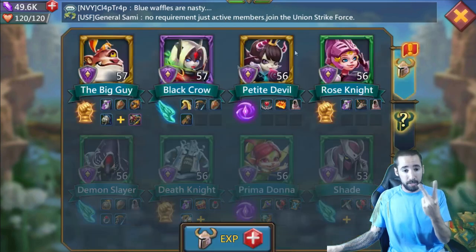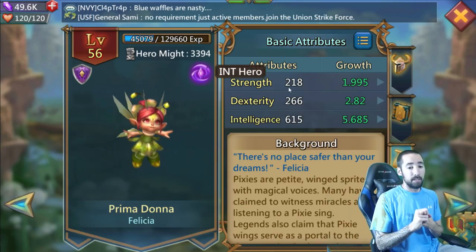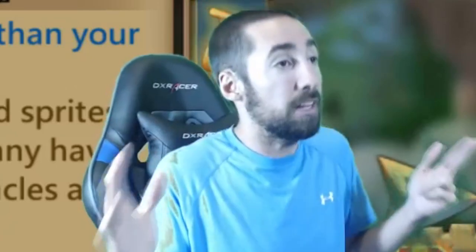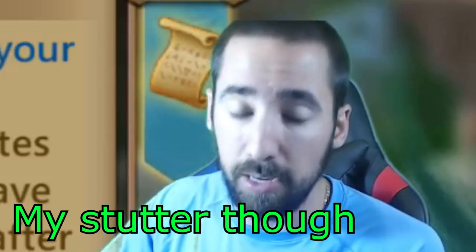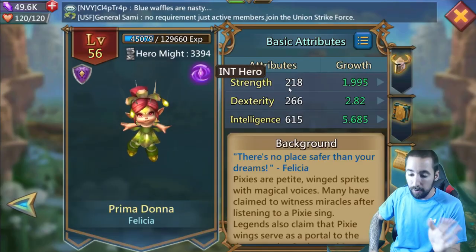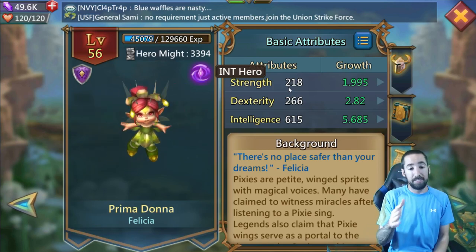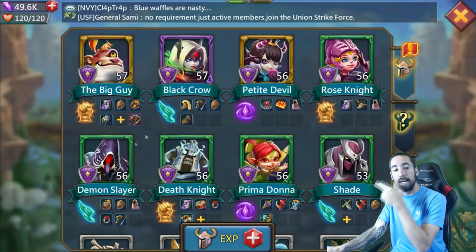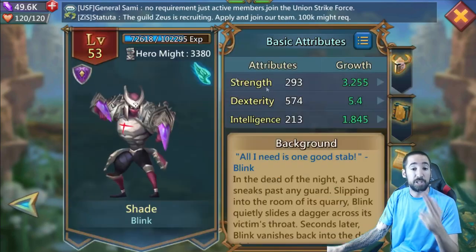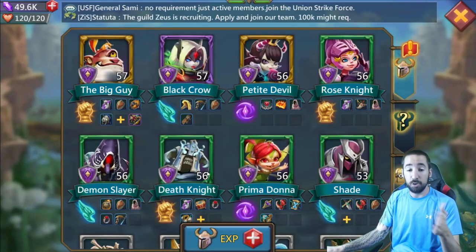You have your Demon Slayer — use Demon Slayer. Not Death Knight, because he is a strength hero. Here is your intelligent hero. Prima Donna — I call her Pixie — she's a magic hero, but for lower level players who need healing, throw her in just so you don't die. So we have Black Crow, Demon Slayer, Prima Donna — that's three. Then Shade — that's an agility hero, not magic. Shade and Demon Slayer are great together for dragons or griffins. So we've got four heroes.